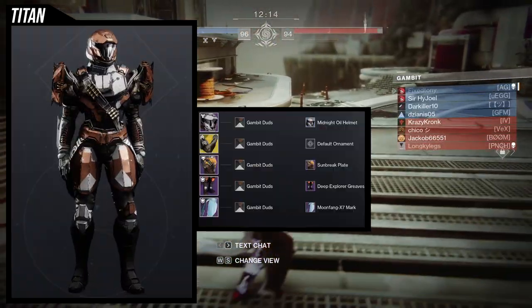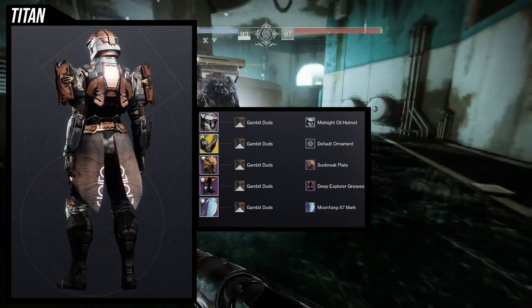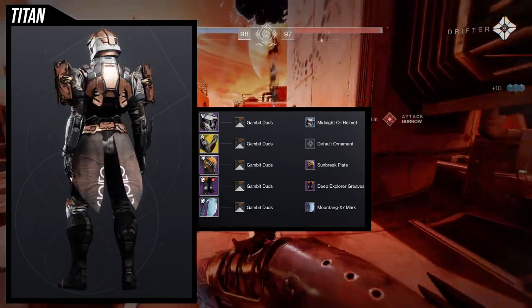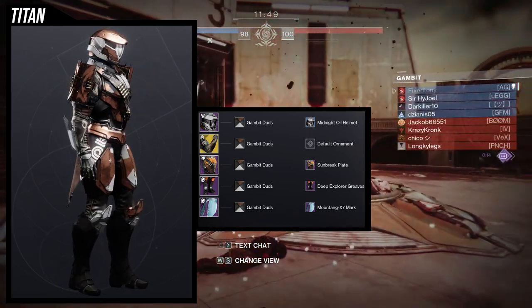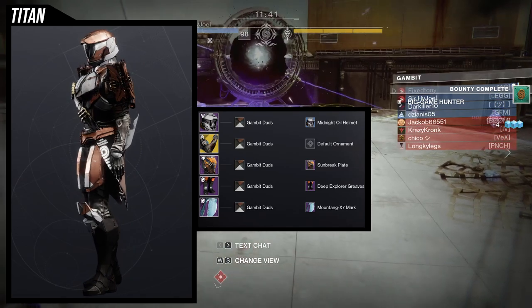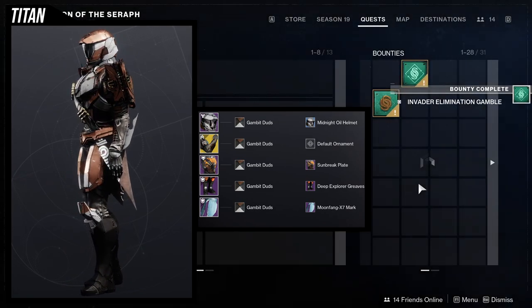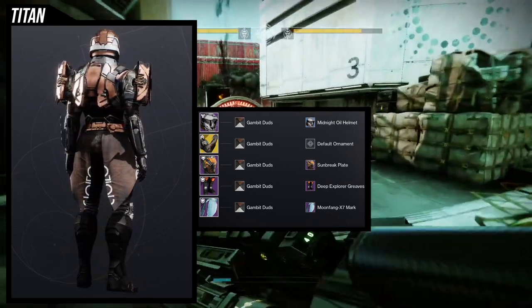For the first example set I went with kind of my bread-and-butter look with a twist. Midnight Oil helmet — one of my favorites in the game. Sunbreak Plate combined with Deep Explorer Greaves, a combo I usually do because both look amazing together. Then Moonfang-X7 Mark for a belt, and we're using the Gambit Duds shader — a really unique one I haven't used before. I think it came out really cool with this whole set.